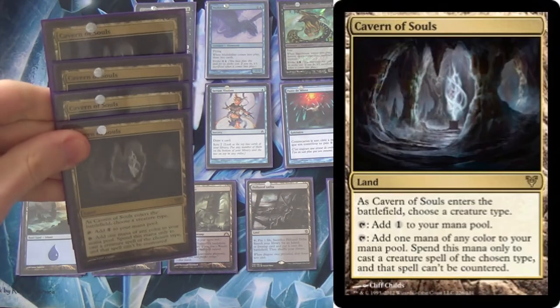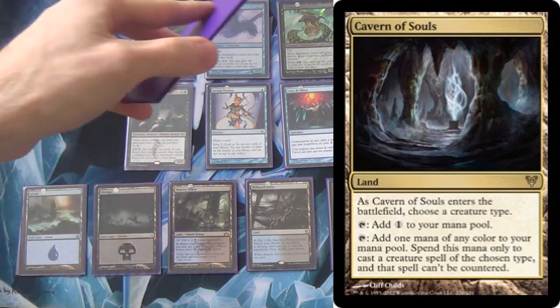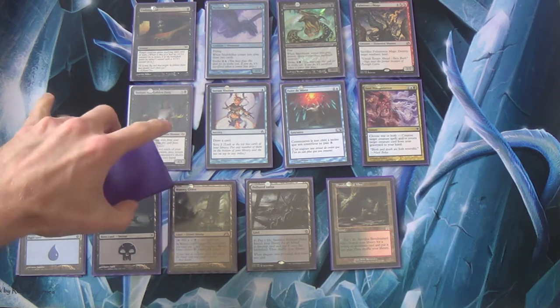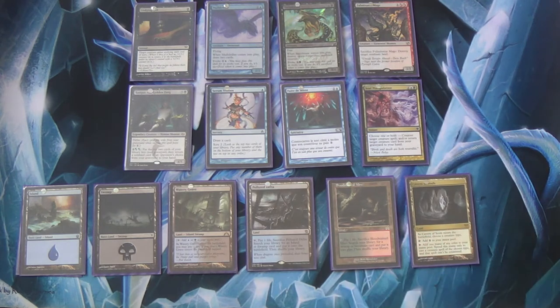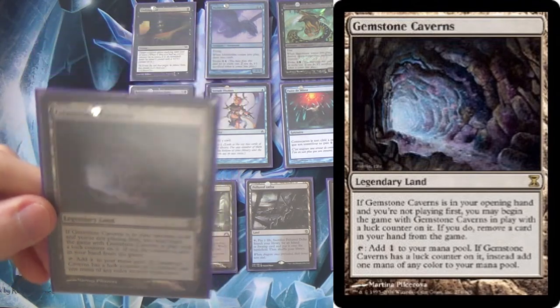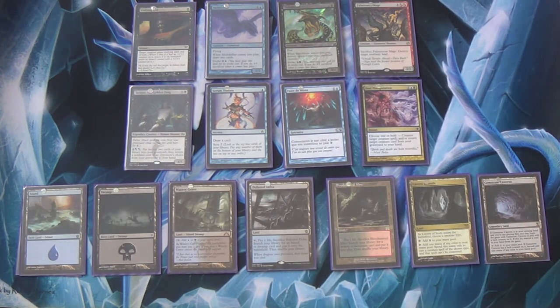I run four Cavern of Souls. If you're not heavy on the Elemental side and have other creatures you want to abuse, Cavern isn't strictly necessary. It also isn't great with Tasigur — that might be the one reason not to include him, but he's just so good you absolutely have to run him. And then a single Gemstone Caverns — for the same reason Eldrazi decks run it: it shoots you ahead. You secretly go first; it gives you mana-leak-proof mana on your first turn.